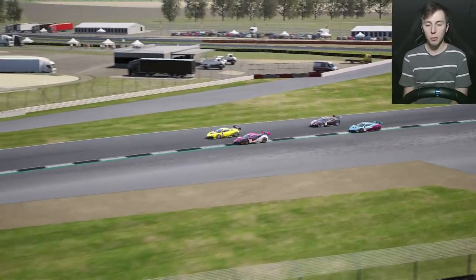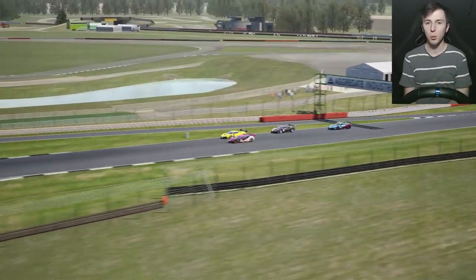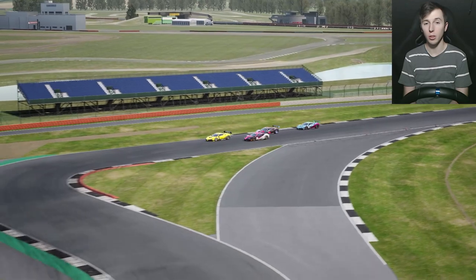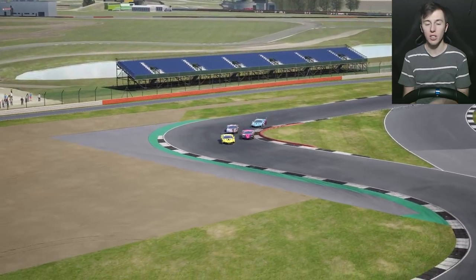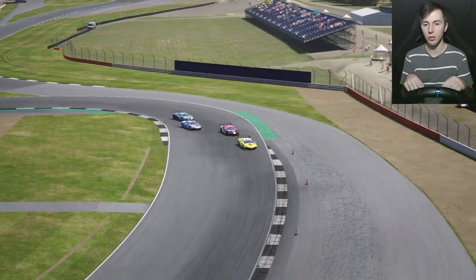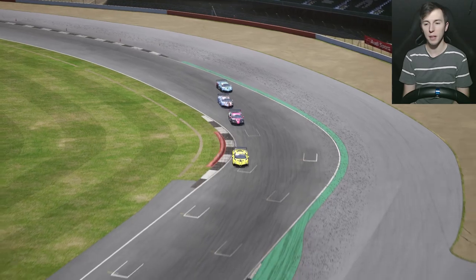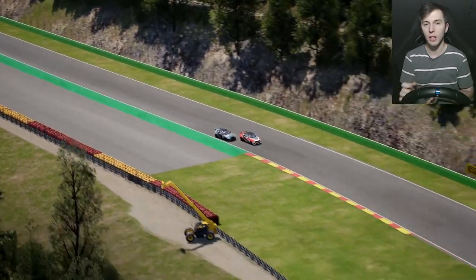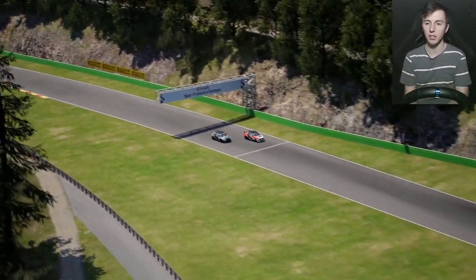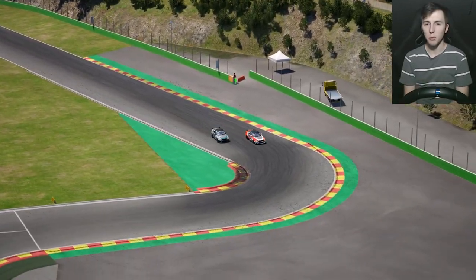You should only really be doing this move on chicanes with a little bit of straight in between them. If you're doing very small, tight chicanes like the one at Donington or the one at Imola, where it's very small and there's no real straight in between the actual turns — where you're kind of just cutting through it — it's not going to work. You need a little bit of space between the two turns of the chicane to swing around and pull it around the outside. If it's too small, too tight, it's just going to slow you down more than anything.